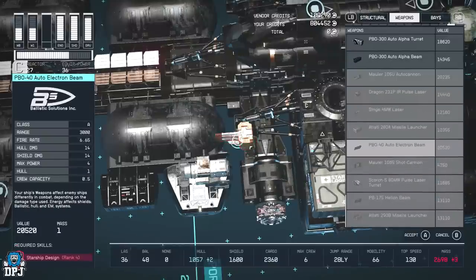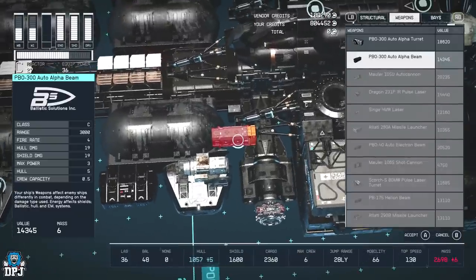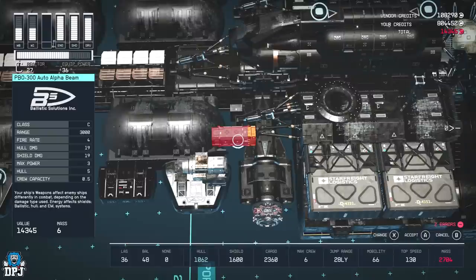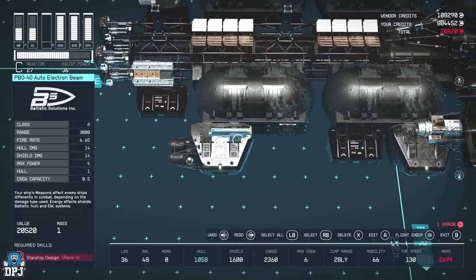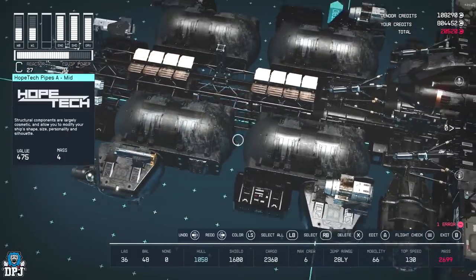The item I want to apply is this one here. What I do is select an item I do have unlocked — like this Auto Alpha Beam — press A on it, then use the D-pad and press down to scroll through the locked items. Once I get to the item I want, I just move it into place. Done.